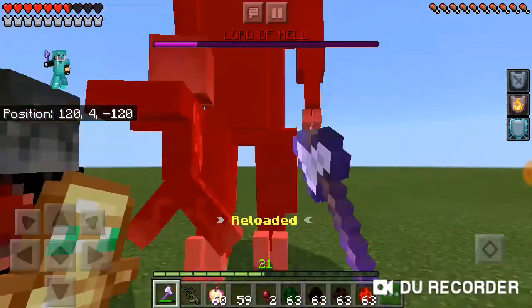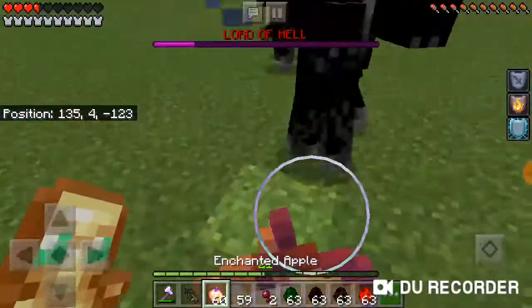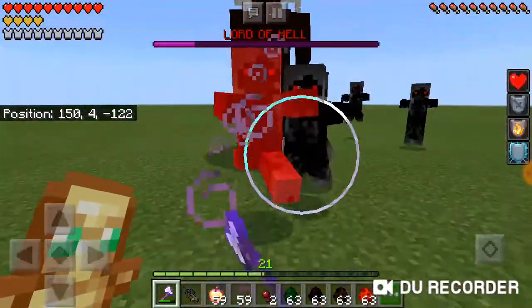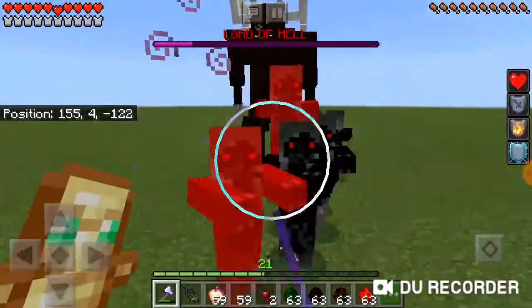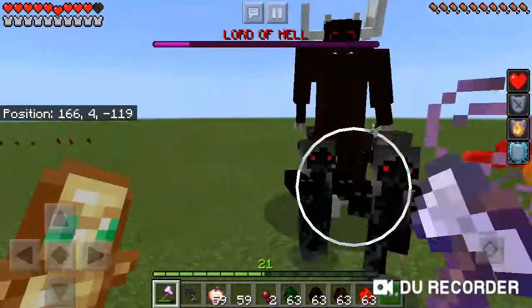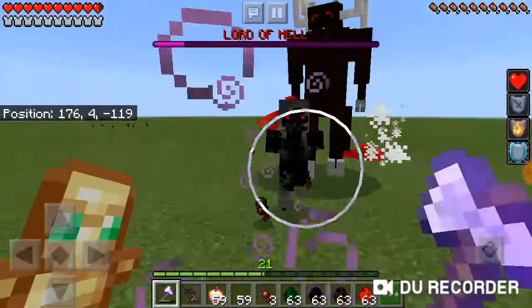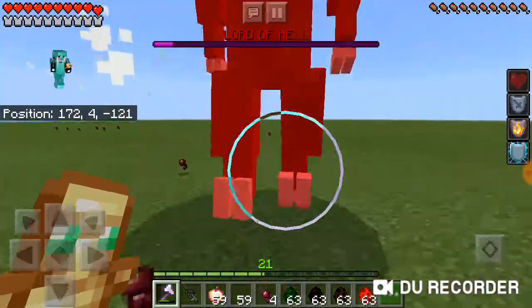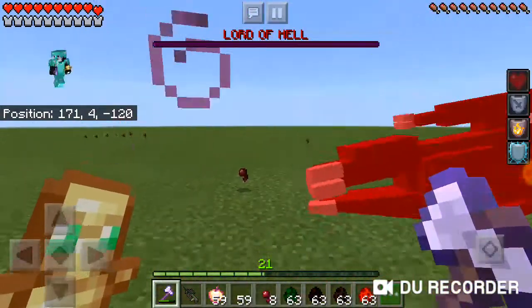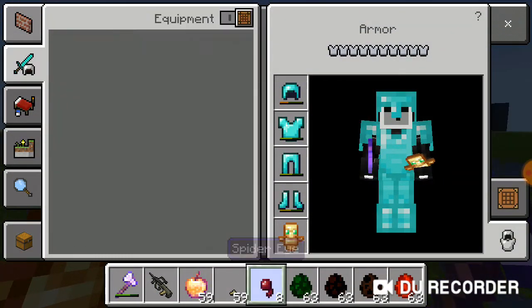Should I finish him off with the gun? Yeah, I think I should — that's way cooler. He really does not want to die. I won't die either — you'll be the one dying. I wonder what you drop — you better drop something cool. Imagine if he drops a dragon egg. Well, that would not make sense because I think he spawns in the nether. What did you drop? Don't tell me — you dropped nothing actually.